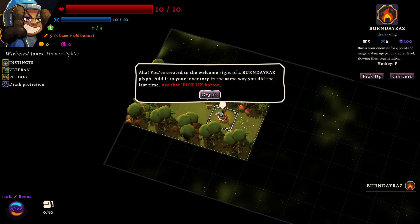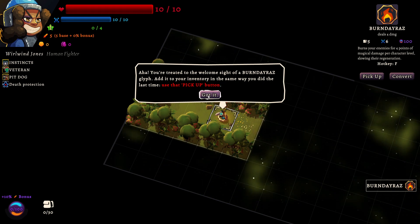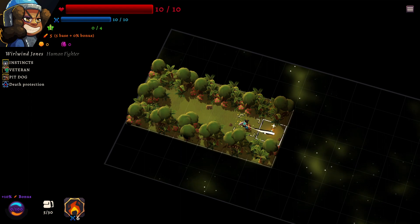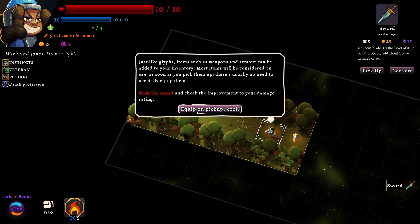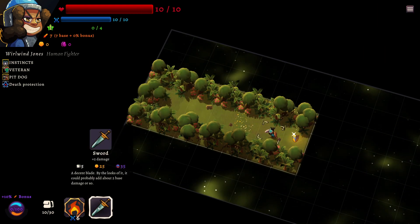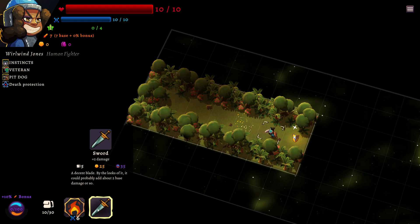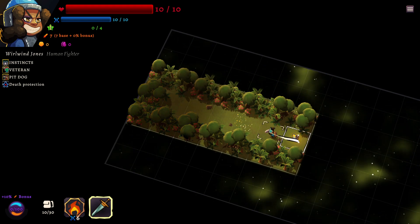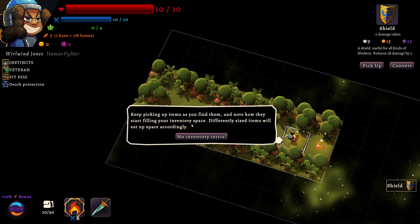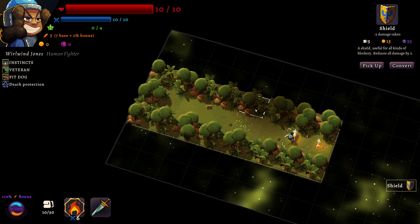I am horny for heroism — I am not above puns, definitely not above puns. You're treated to the welcome sight of a Burn Day Raz. I'm sure that's meant to be some sort of play on words, but I can't figure it out because I'm a dum-dum. Items start filling up your inventory space — differently sized items will eat up space accordingly. No inventory Tetris. I like this game so far.